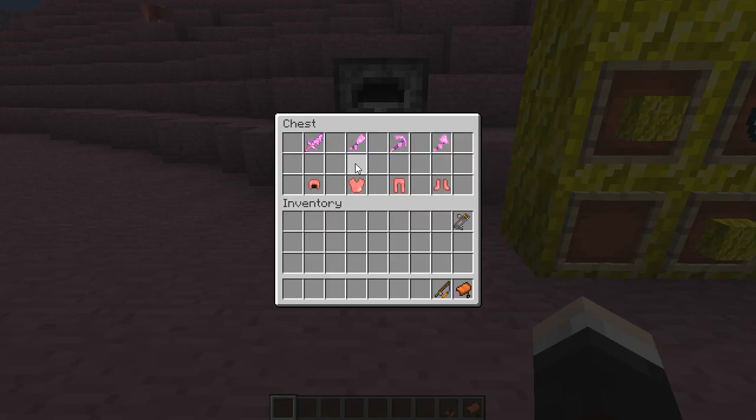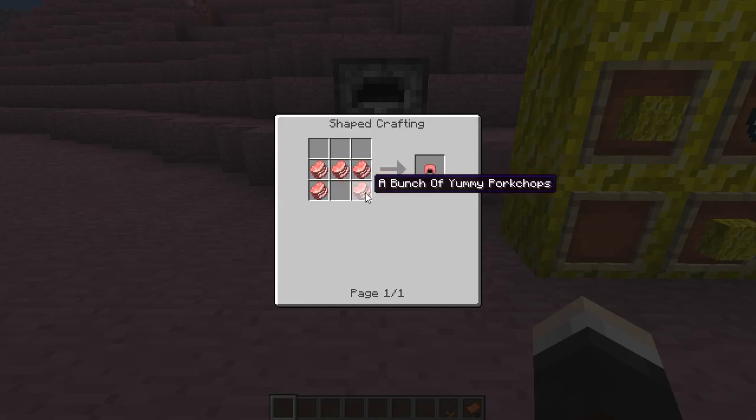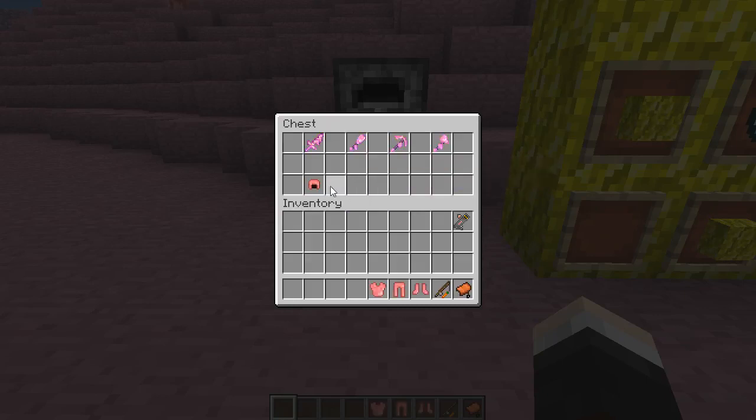They all look really cool - I really like the sprites and little textures on them. They're enchanted as well, or they look enchanted at least, so they can look pretty badass while you're punching with some bacon. We've also got the derpy pig helmet, derpy pig chest plate, derpy pig leggings, and the derpy pig boots. They are all crafted not with the blocks of pork chops, but with the bunches - you take bunches of yummy pork chops and put them in all the traditional armor recipes.